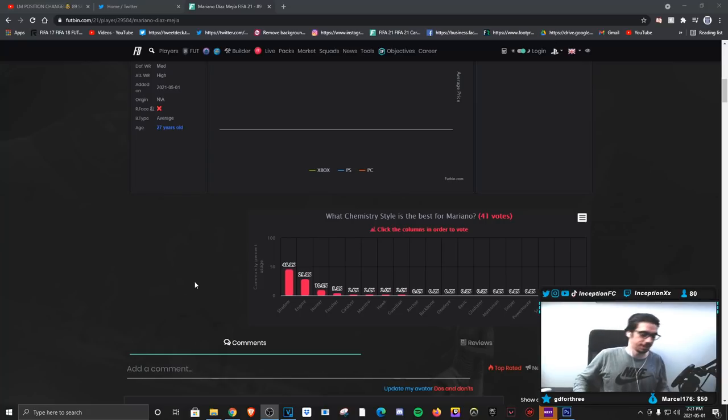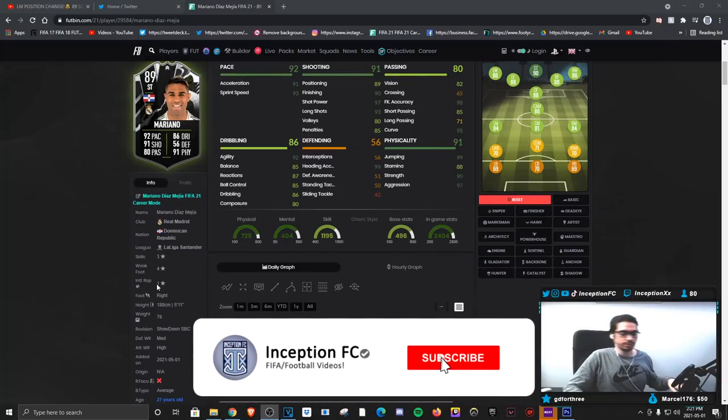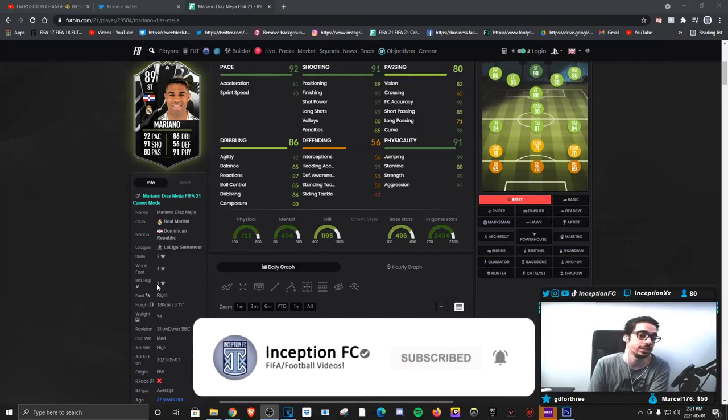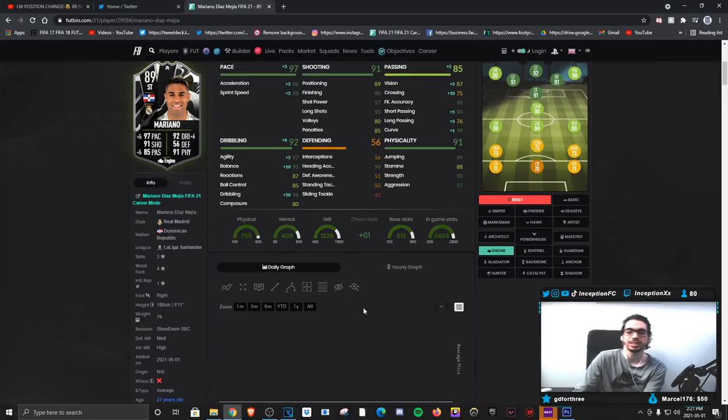People are memeing this card because he has a shadow chemistry style on — 41 votes for that. In regards to how he performs in-game: dribbling-wise, because of the average body type and base card stats, you will notice it especially when under pressure. You kind of have to use shot cancels to dribble quickly. He doesn't have the skill moves, which really sucks — they should have given him skill moves to make him more fun. But at least they gave him the 4-star weak foot, which is actually not that bad because of the 97 shot power and 90 finishing. With the engine chemistry style, I still feel that's going to be the go-to chemistry style to make him even more usable.